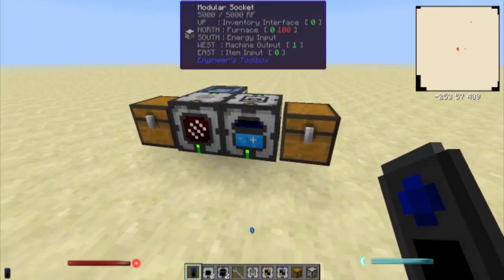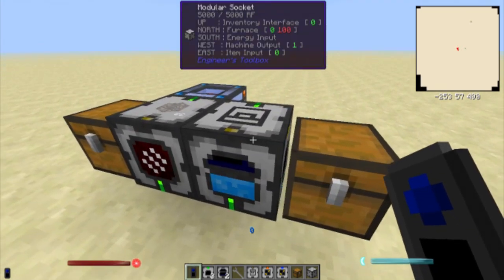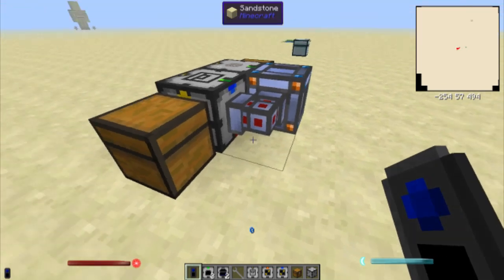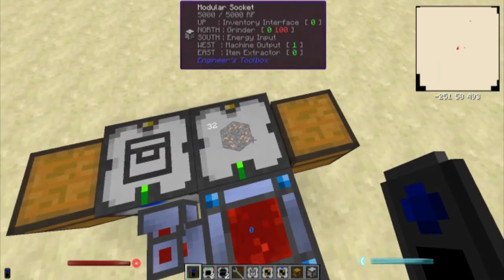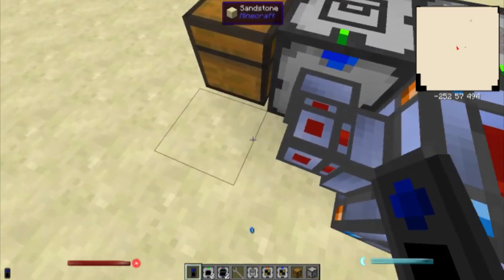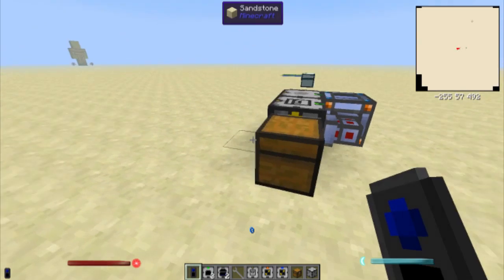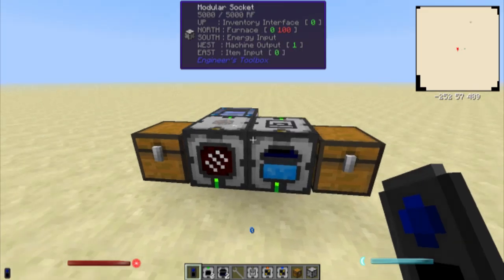But this is the basics of Engineer's Toolbox. You can have power coming through here and going on that way. You can have items coming here and then going up. And you can have fluid coming in the bottom and going out the side. Really doesn't matter — these things are so modular it's ridiculous.